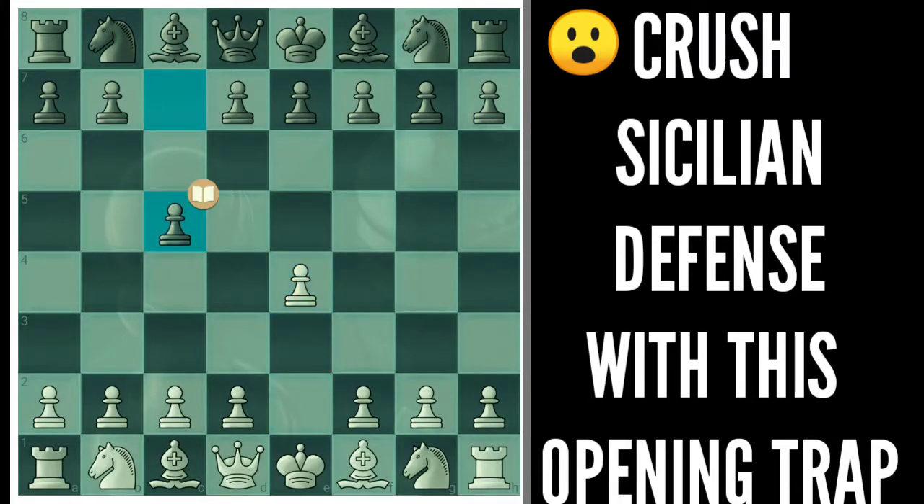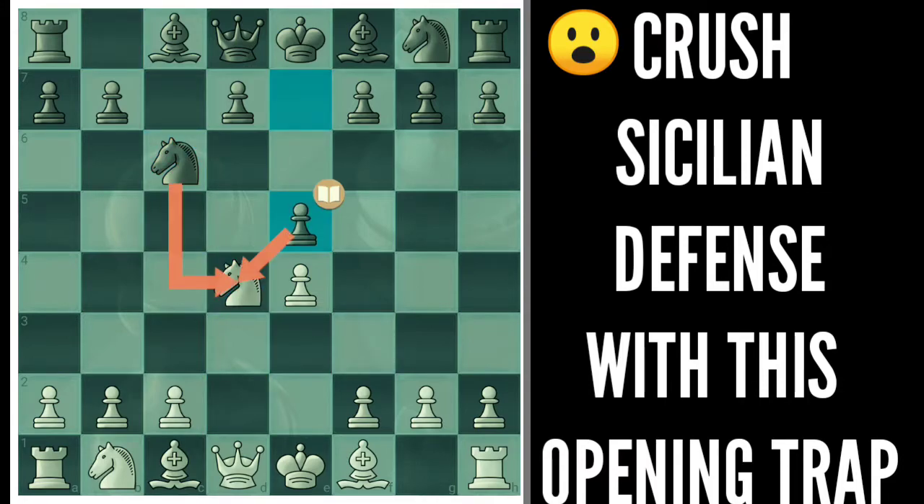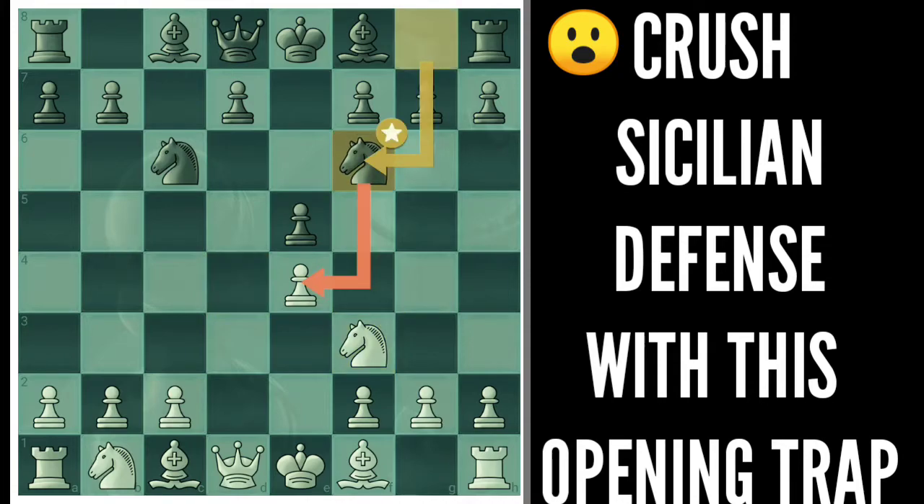This is a stunning opening trap. You can play against the Sicilian defense and more than 90% of players would fall for this trap. We have captured in the center with a pawn push e5. We have to bring this knight back, like Google's DeepMind AlphaZero does against Stockfish. This knight comes out attacking the pawn. We invite this bishop to pin your knight so that black can win the central pawn, and black goes for it.